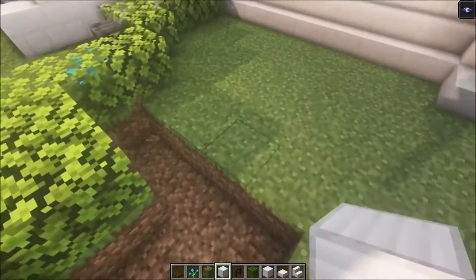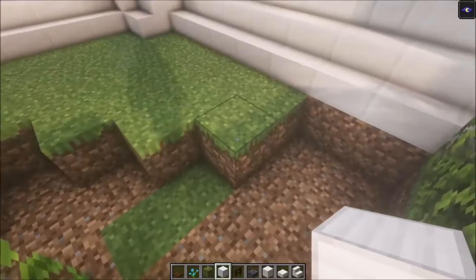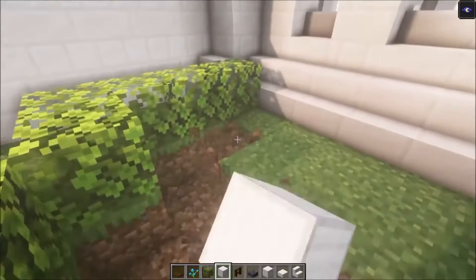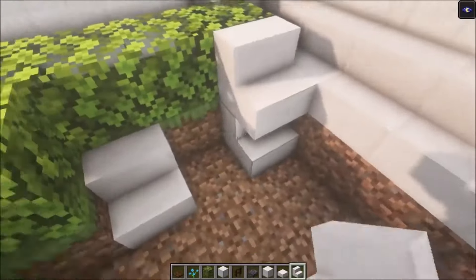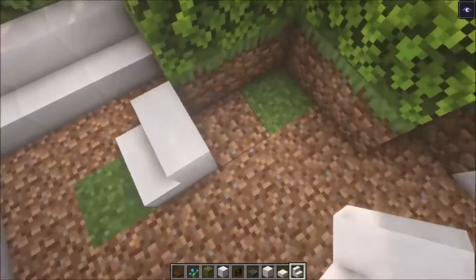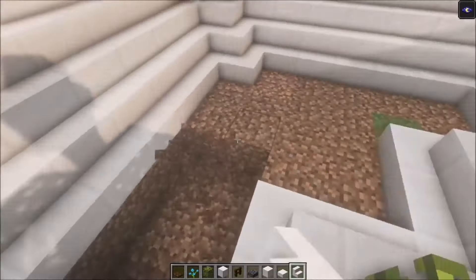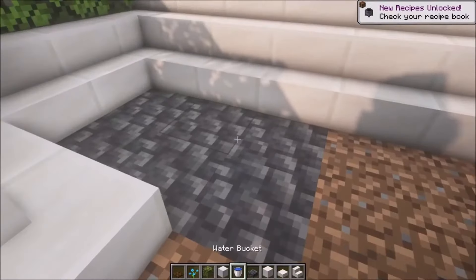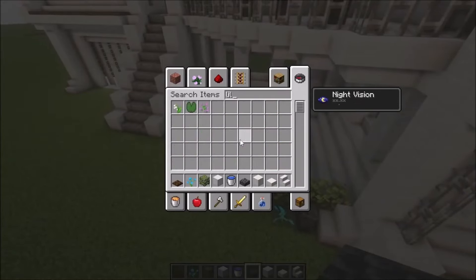You can just fill this in with some chiseled deep slate slab, then fill it in with some water as well. Once you dug out the floor, add stairs going across. Then get rid of this and add the chiseled deep slate, then add a hopper on top. Once you got that it should look like this — then add a lily pad on top.